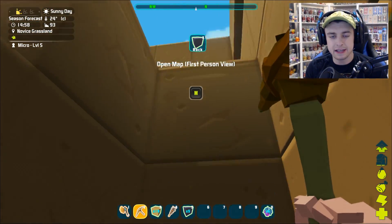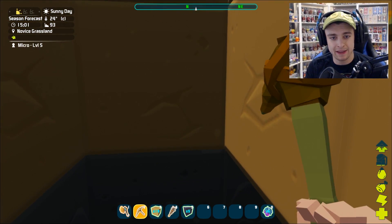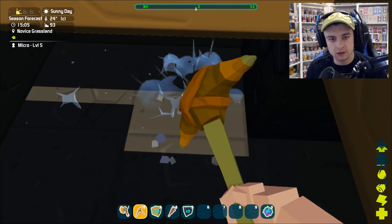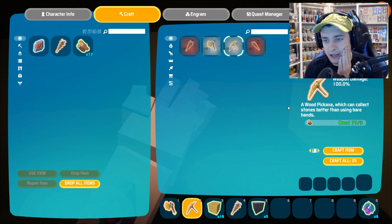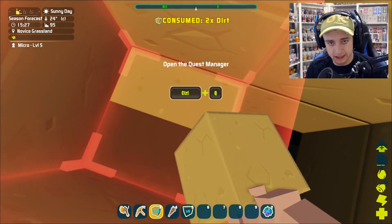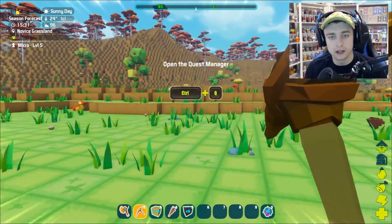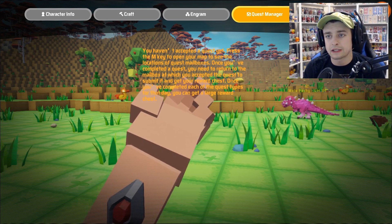Maybe if I go back into inventory and look at craft — can we make a stone weapon or stone pickaxe? It doesn't look like we can. I'm gonna hit M and open my map. Cool, look — that's where we are! Great. Maybe I should just listen to and follow the tutorial. That's also stone. Now that we have enough of these, can I craft a stone pickaxe? No, just a wooden pickaxe. If any of you have played this game before I could really use your help. Open the quest manager — I'm just gonna follow the tutorial. Press M to map to see the location of quests.